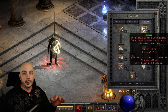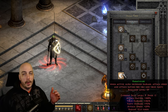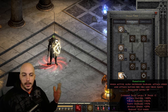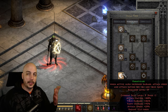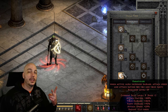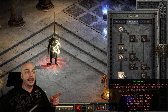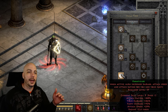Over in offensive auras, here's a little trick: put one point into Fanaticism. With plus-skills gear it's currently at level 9 with only one base point — giving bonus attack damage and attack speed. This is what we use when we want to Smite, whether going after Diablo Clone or farming torches. It's not a perfect torch farmer by any means, but with the right gear you can definitely do it and go after D-Clone.